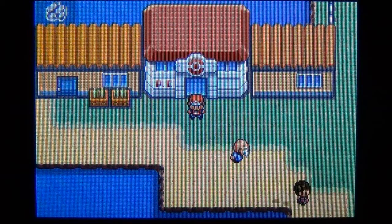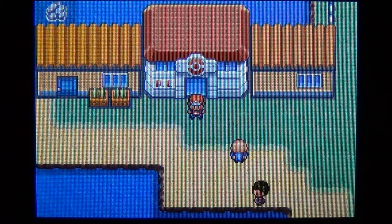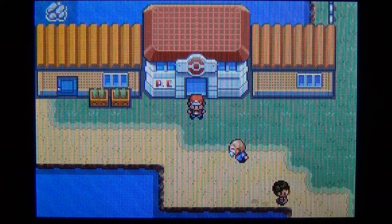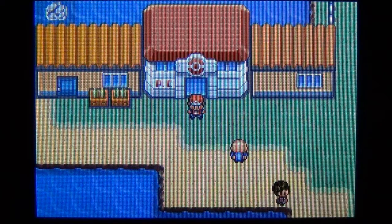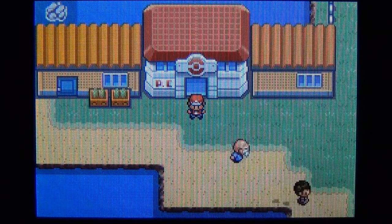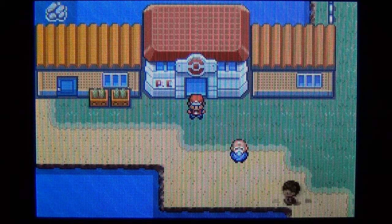Alright, what's up everybody? It's JuicyBoxMan bringing you some more Pokemon Leaf Green. In the last episode, we took on Lieutenant Surge and got the Thunder Badge, all that cool stuff. In this episode, we're going to be doing a bunch of stuff. We're going to be heading up to Cerulean City, heading east onto Route 9, and then over to Rock Tunnel. I don't know if we'll get to Rock Tunnel in this episode, but we'll try.